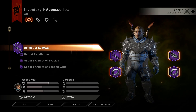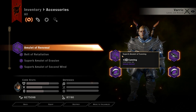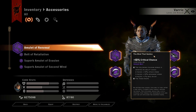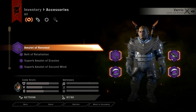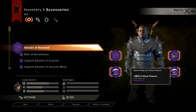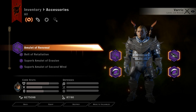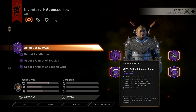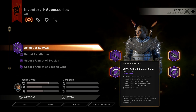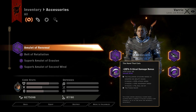Moving down to the accessories: starting off with the superb amulet of cunning for that crit, then the bind that guides for that extra crit chance — and also the two-piece bonus I'll get onto later — then the superb ring of crit chance which is plus 10% crit, and then we have the hand that cuts which is plus 20% crit damage bonus, and the two-piece gives us plus 10% attack speed.